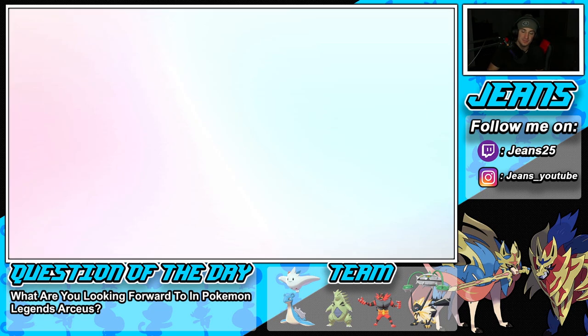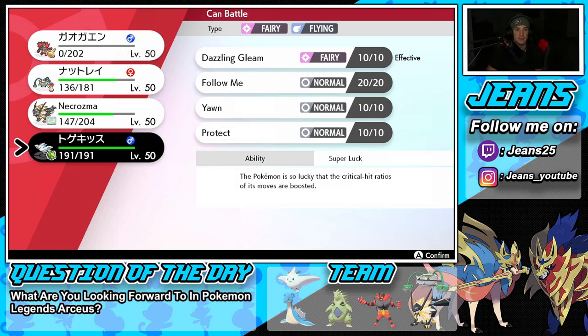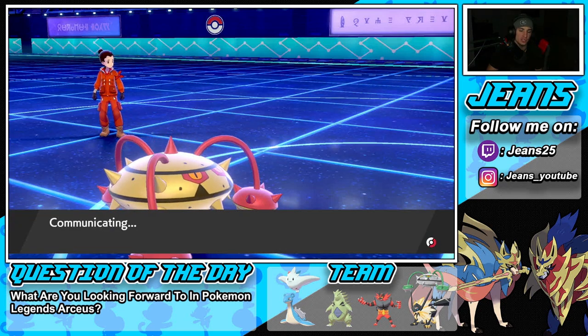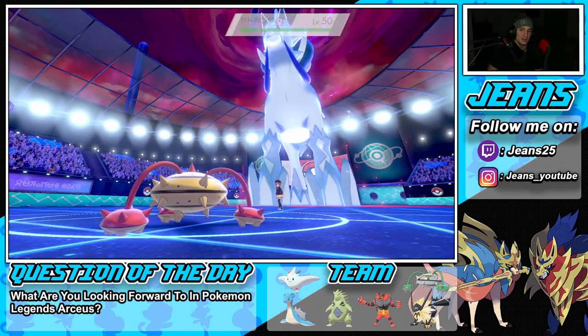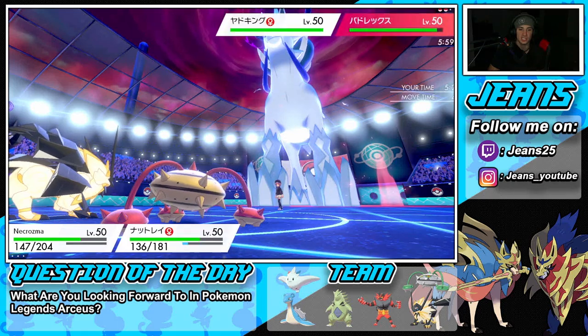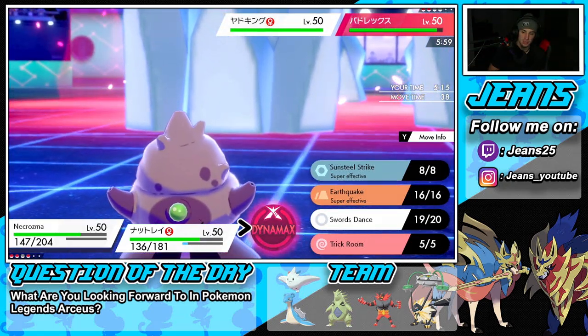What's Calyrex's speed? I think we need to wait for Trick Room to end. Mimikyu used Close Combat — that was Turn 1, so there might be only one turn of Trick Room left. If correct, I can Max Guard. Slowking pops out and uses Curious Medicine, removing all stat changes. Trick Room has one more turn — I'm fine with that, and I'll Dynamax and Max Guard to block every shot.